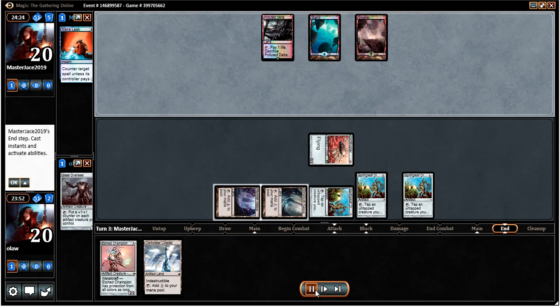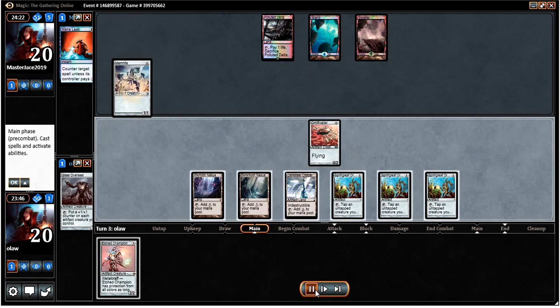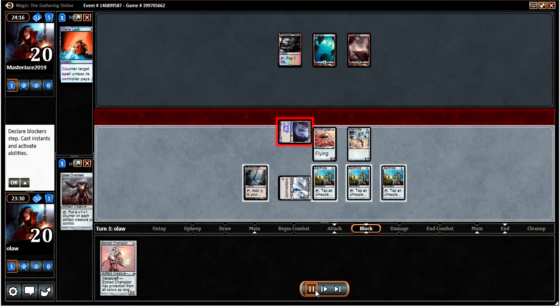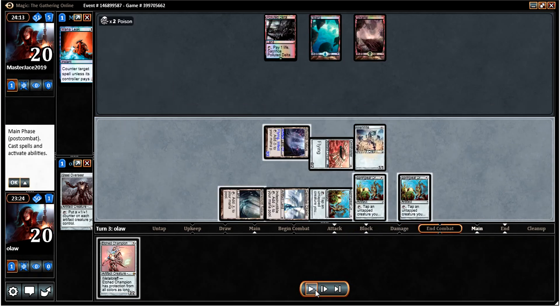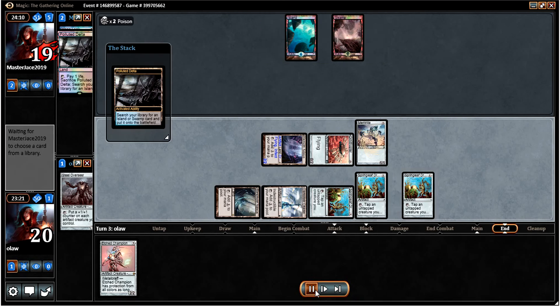It's very good if we can get a Cranial Plating or something else going. Drew a Memnite. I'm going to play it just in case he wants to try and Mana Leak the Memnite — seems unlikely though. So now we're going to go on with the attacking Inkmoth Nexus plan, not really interested in running our Etched Champion into counter magic. I'm going to pump it with the Blinkmoth so we can deal two damage rather than just one, which puts him on a five-turn clock.